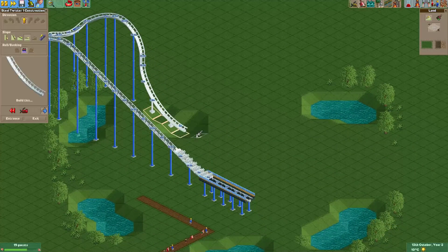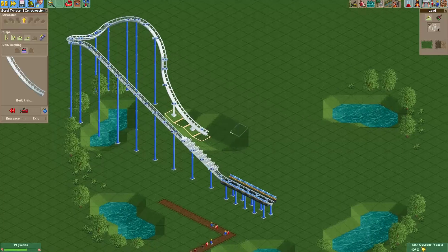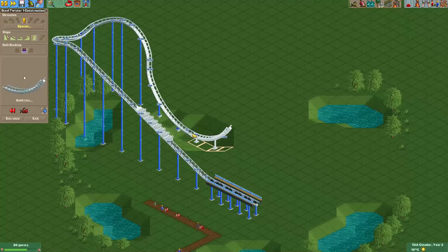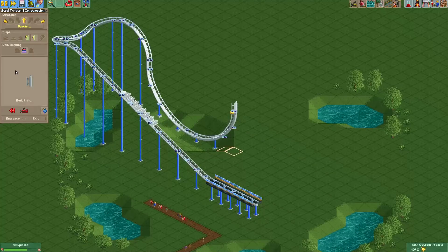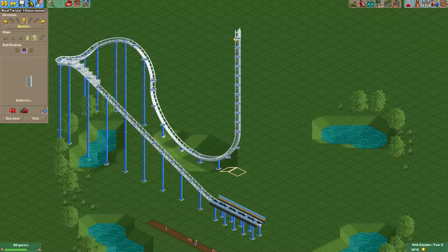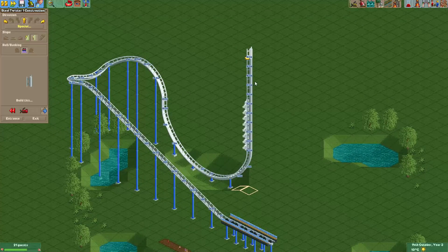Like I said, this was also in Rollercoaster Tycoon 3 and it's really helpful for if you want to see whether your train will make it through the track or not, or whether it will crash. For example, this hill is too high, so now you can actually see it will valley in the track.